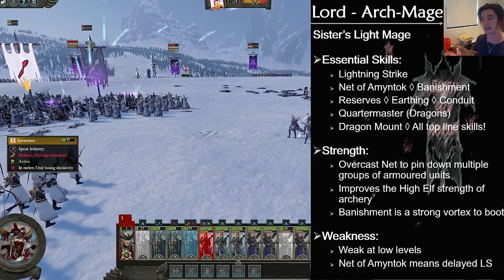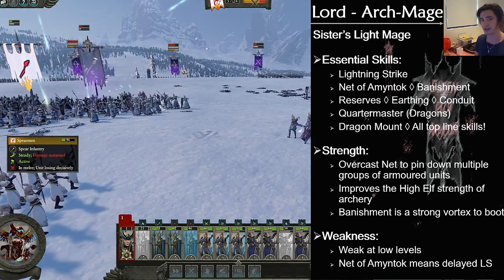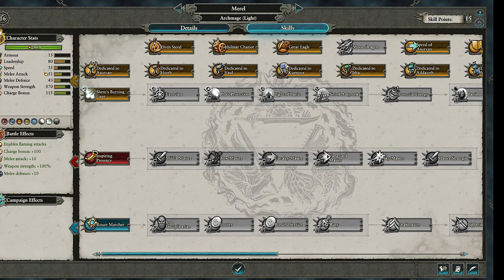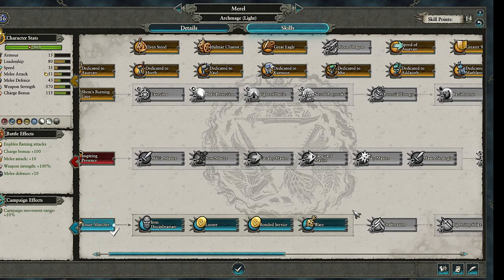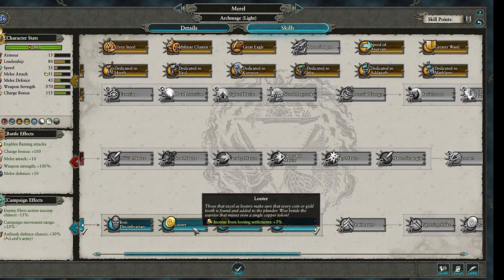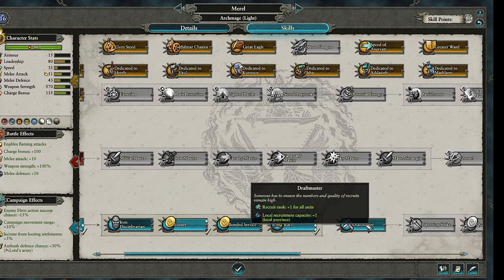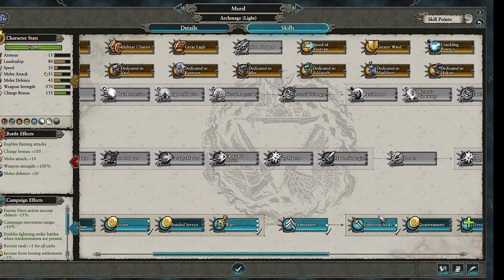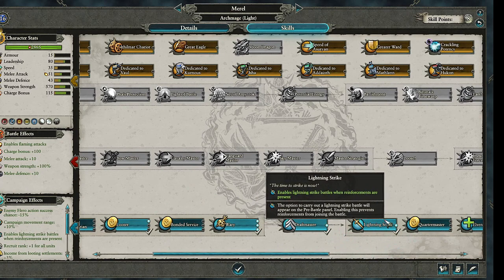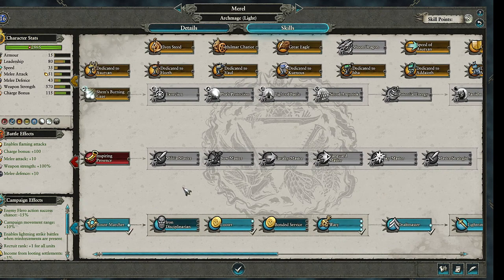If you're having trouble on Legendary, this will be able to hang with any type of army — especially chaos. When you get your Archmage, the priority can change from person to person, but I always play on Legendary. I can't justify not bringing three points in Worry for Ambush Defense — great against Skaven — and then Lightning Strike, which is great against everything else. This allows you to turn one engagement into two engagements sometimes, which means more experience, and it'll pay for itself in the long run.